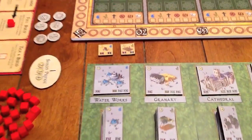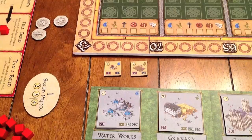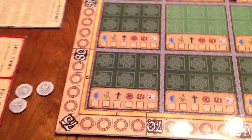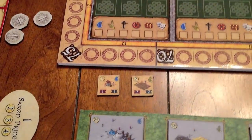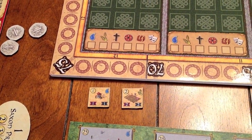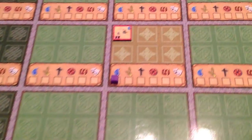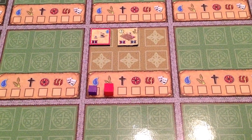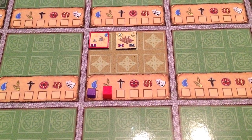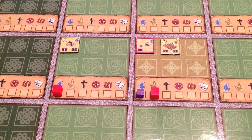Gabby is the Saxon Prince, so she goes first. She decides to build a well and a garden. In the upper left corner of each structure is the cost — a well costs one gold and a garden costs two gold, so Gabby pays three gold to build her structures. In order to build a structure, all the services that precede the service provided by the structure have to be present from left to right. In the upper right corner of each structure is a service icon indicating which service that building provides. A garden provides food, which is the next service available after water. Since the old Roman well is providing water in the central district, Gabby places her garden there, so now there's food and water there. Gabby places one of her colored cubes as a service marker beneath the food icon in that district. Now she places her well in an adjacent district, providing water, so she places one of her service markers beneath the water icon in that district.